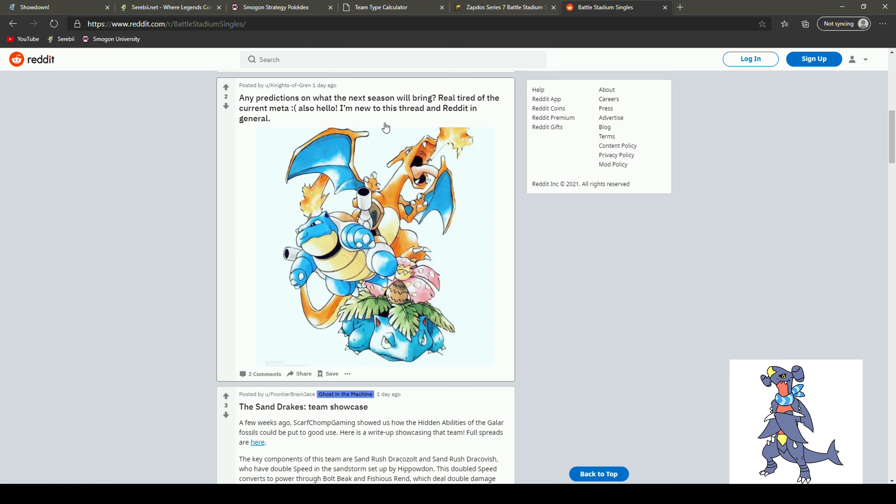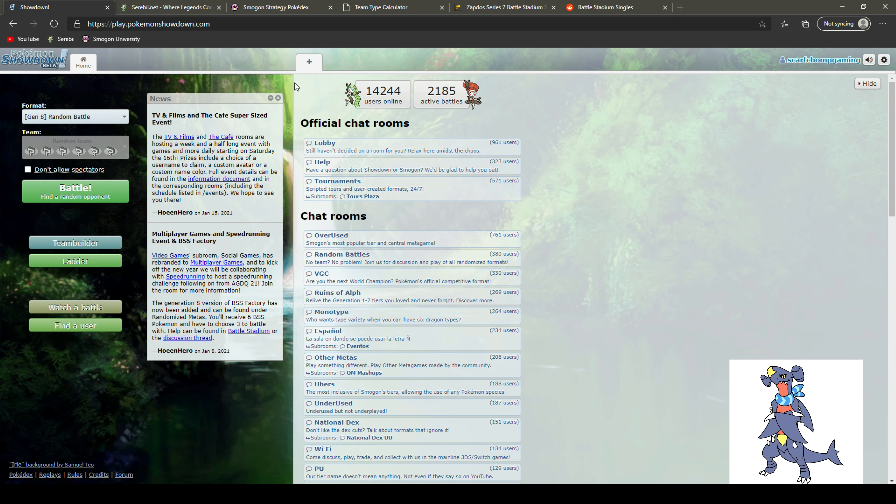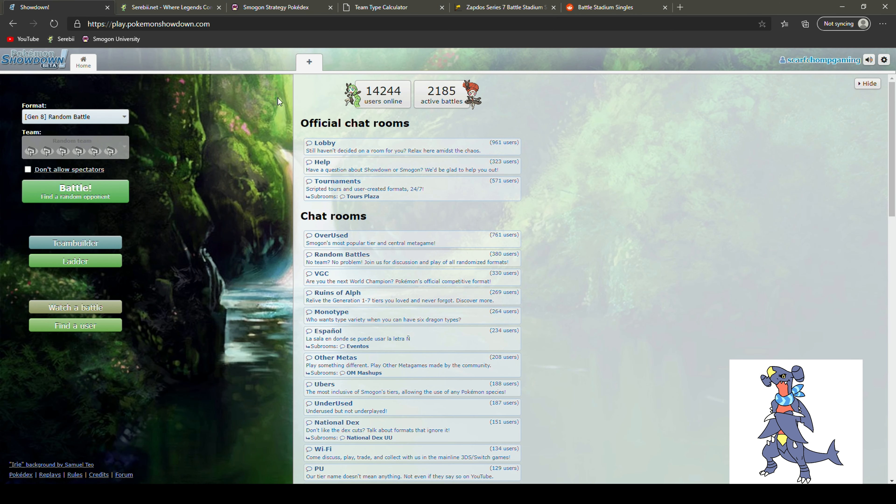I have a post now about team building with you guys — I want to try something where people comment a Pokemon they want to build with, and can leave a set or not, just a Pokemon, and I'll build something around it. The top six liked comments — I will build a team with those six Pokemon. Definitely head over there and leave something in the comments.